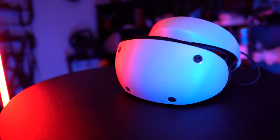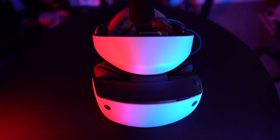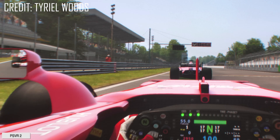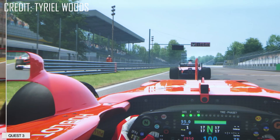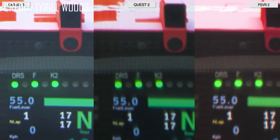We also have to talk about the display. The PSVR 2 does use Fresnel lenses — I know people say pancake is better, but they're big lenses and it kind of balances out. We're talking Fresnel lenses with an OLED — not micro OLED — which gives you beautiful colors, some of the best I've seen in VR compared to micro OLED headsets. There's a lot of great contrast, and nighttime scenes look amazing. Also, the headset has some great binocular overlap, probably some of the best I've seen in a VR headset.